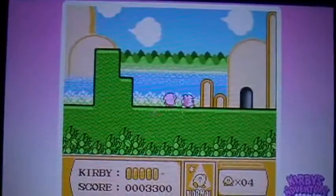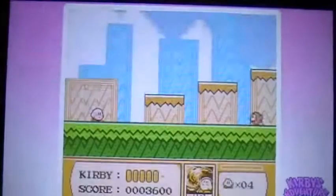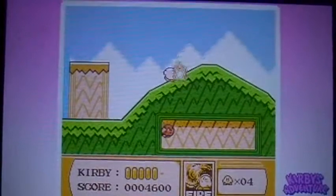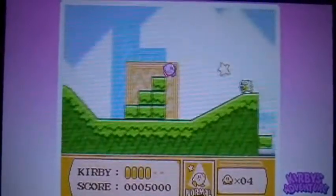I've set B to pick up power-ups and A to jump. And to run in this game, you just have to push whatever direction you're facing twice, and usually it'll work.